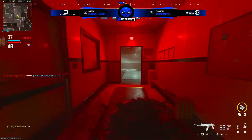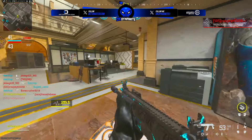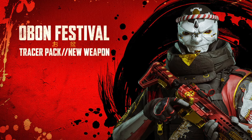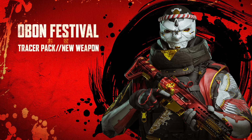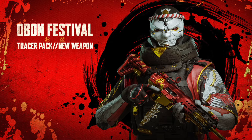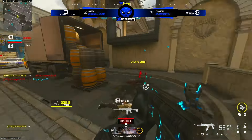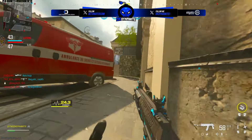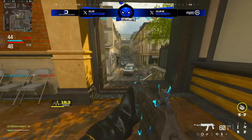In today's season 5 battle pass blog post we got a glimpse of some bundles we should be expecting over the next couple of weeks. We have the Tracer Pack Obin Festival — you're going to get the Dreamers Entropy operator skin celebrating the Obin Festival, mixing traditional Japanese elements over red and black tactical gear and a grimacing mask recalling vengeful spirits. You'll get two tracer blueprints: one for the Static HV SMG, our new weapon in season 5, and a Bass B battle rifle.